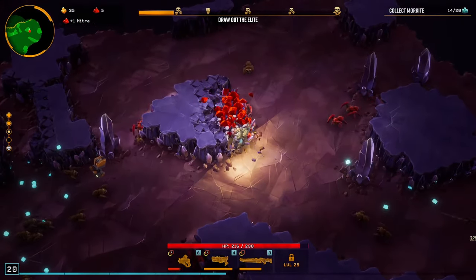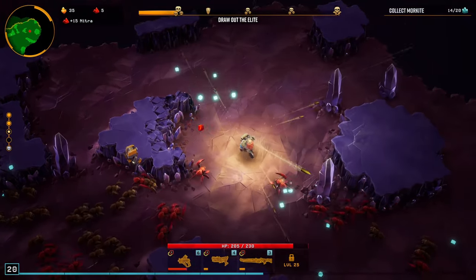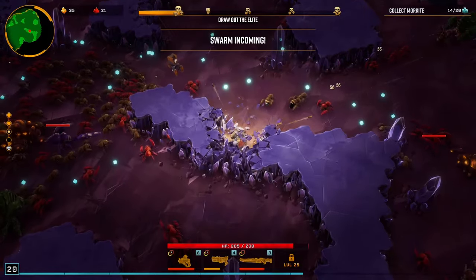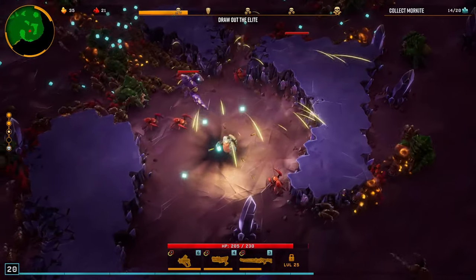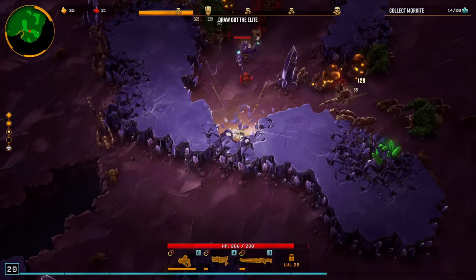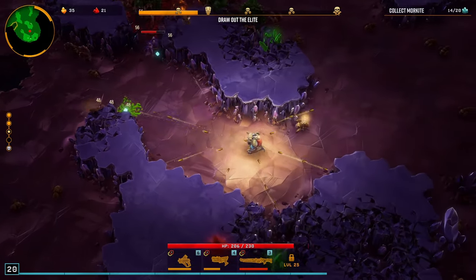Let's get some more Nitra. That's what this game is — like I say, swarm survivor. I need more Moorkite, which is the darkish, duller green stuff.